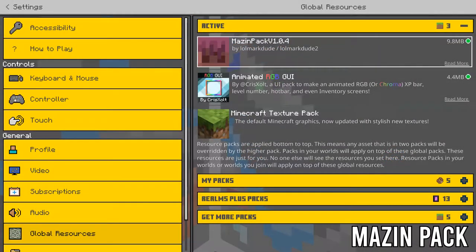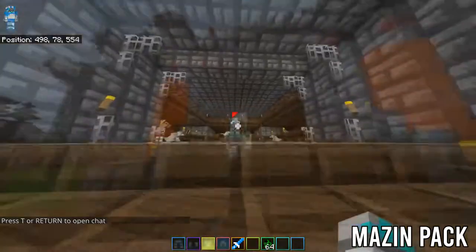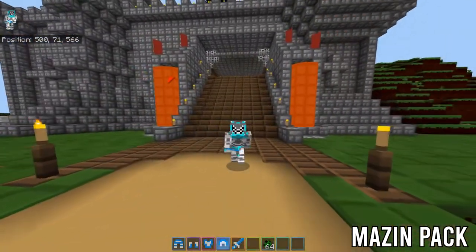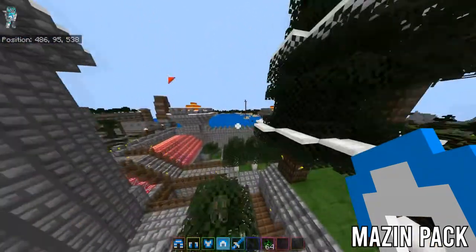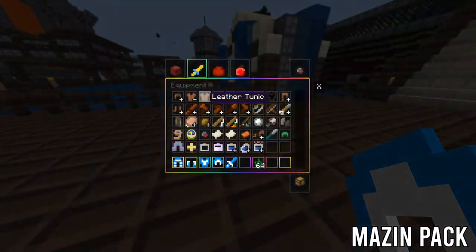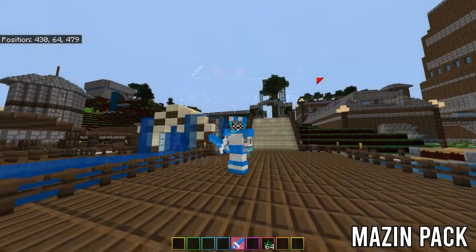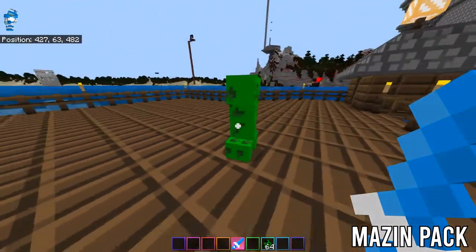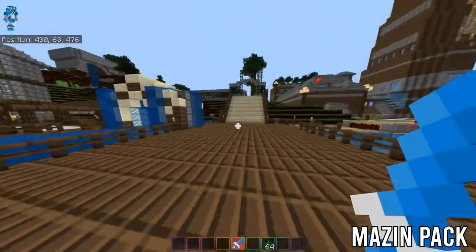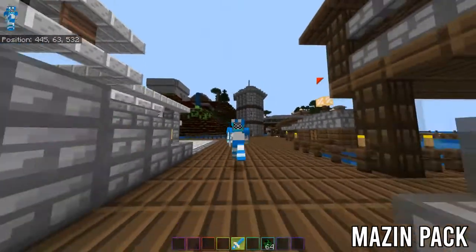Coming in at number 3, we have the Mazen Pack. If you want something that is probably a better upgrade — or maybe a downgrade — from the Plastic Texture Pack, this is definitely something you should check out. These low-resolution texture packs definitely save a lot on FPS in both Bedrock and Java Edition. There are some textures that aren't covered, such as the leather cap in my inventory which just has the default texture. However, other items such as the diamonds and blocks still look nice in game. Looking at the mobs, the Creepers and everything else has somewhat changed. I would recommend this Texture Pack over the Plastic Texture Pack in terms of saving FPS. This Texture Pack takes number 3 on the countdown.